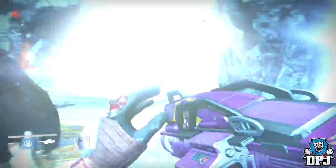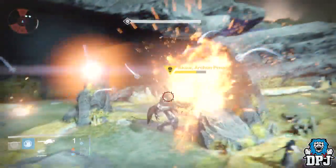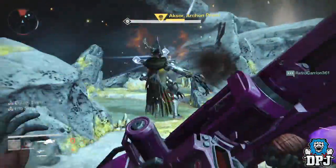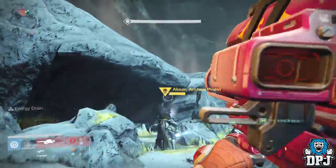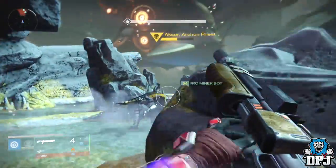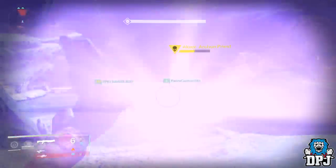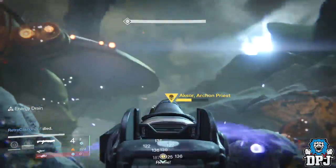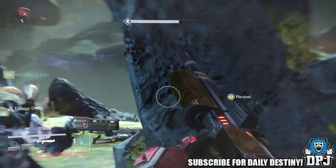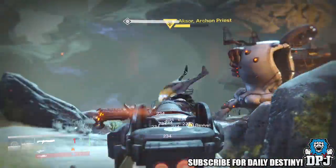Game Informer also states that there is an exotic weapon which has been broken down into 50 pieces and scattered around the Dreadnought. This is going to be extremely exciting to piece together — it gives a reason to explore and find hidden things. And I can almost guarantee there are more than just parts to an exotic weapon hidden around the Dreadnought.